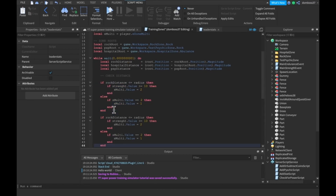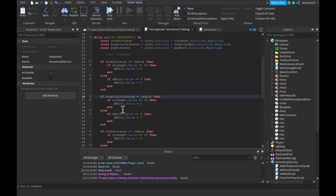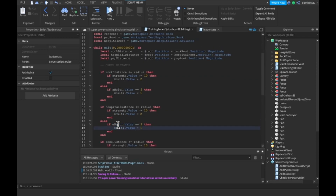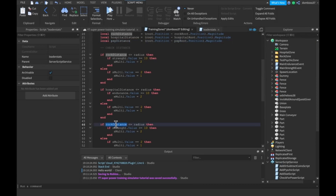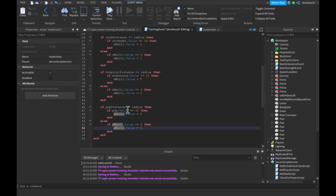Now we copy this code and paste it twice for the other zones. Change the first copy to use hospitalDistance and eMulti, and change endurance.Value as the stat check. Then for the second copy, change it to pspDistance, pMulti, and psp.Value. That should cover all three zones.